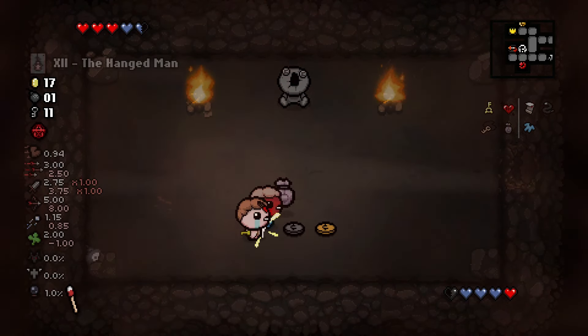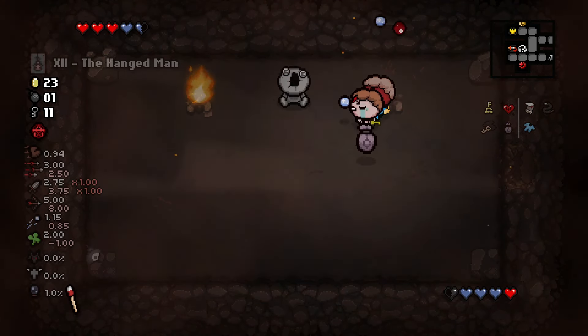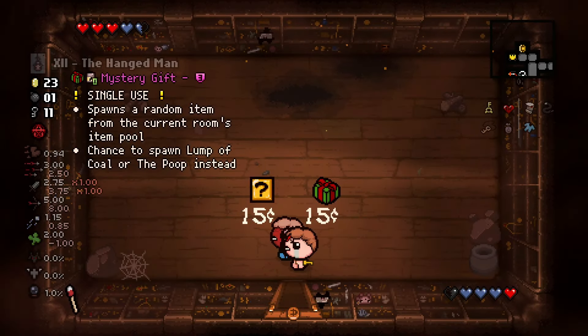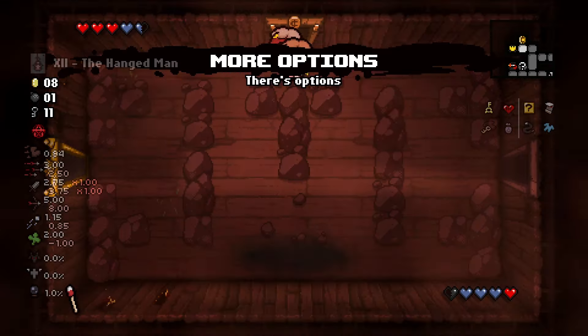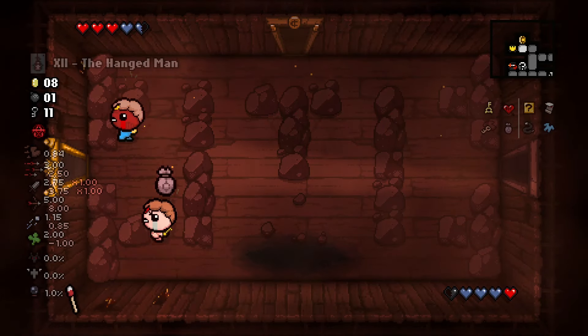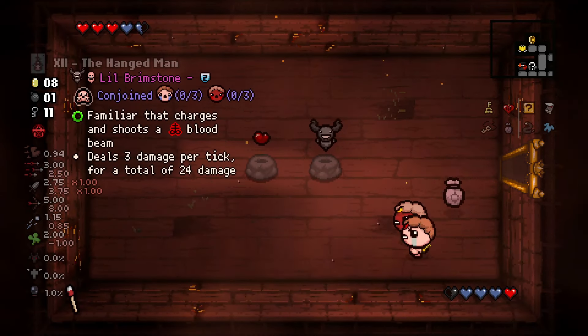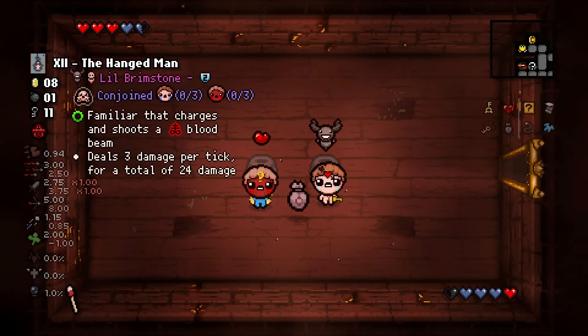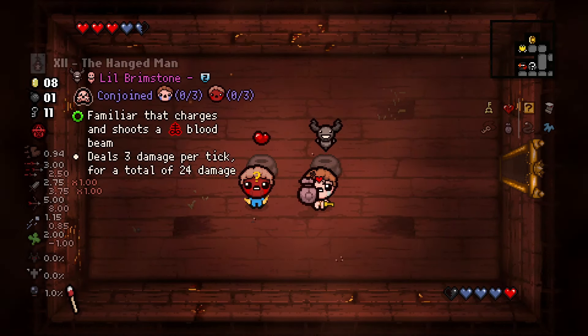The extra bombs from Matchbook let us get into the secret room, which gives us more coins. Now we pick up more options and finally check out the treasure room. Little Brimstone is good for us with BFF's. Kidney Bean is cringe and it's time to move on to the next floor.